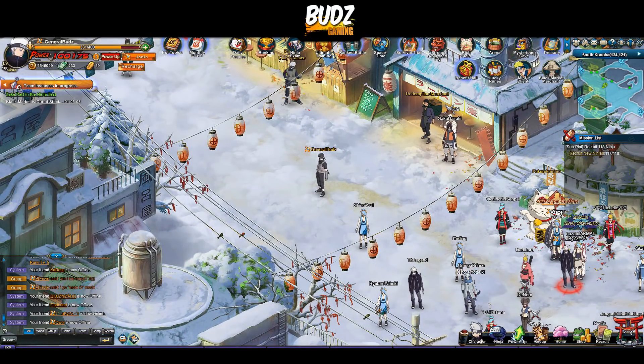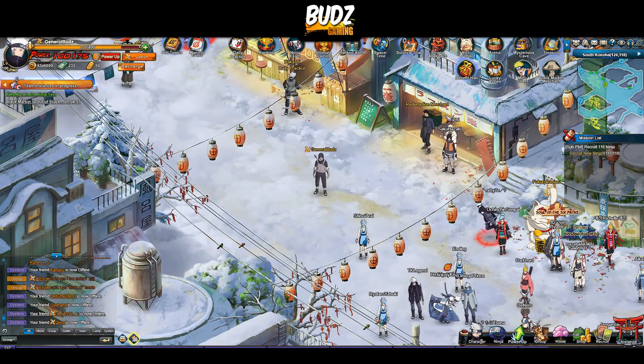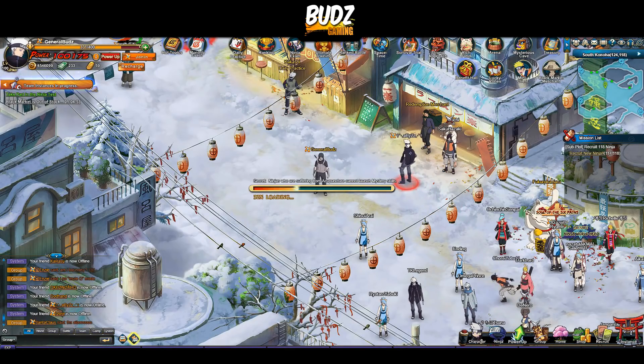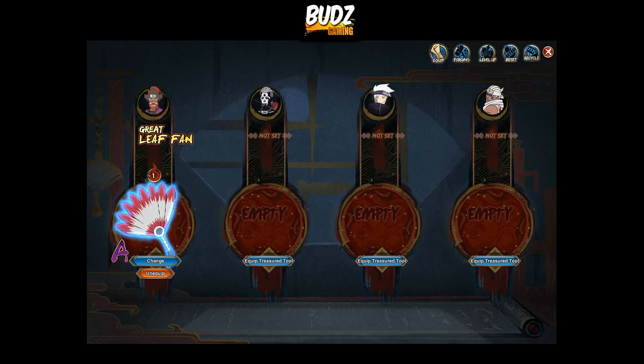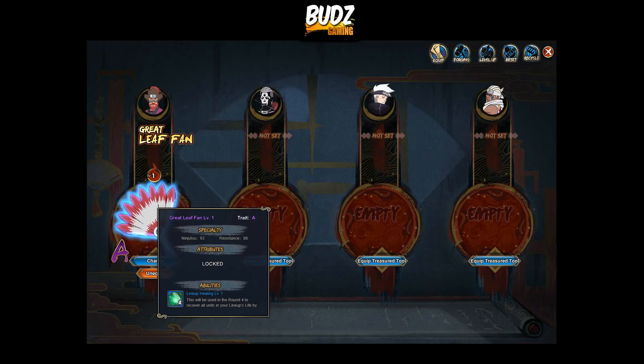Hey, what's up guys, Buds here, back again with another video on Naruto Online. The game has been updated and they added a new feature: the Treasured Tools. This is another boost to our battle power. I already have the Great Leaf Fan, Rank A, Trait A. The specialty is ninjutsu 93+ and resistance 88.